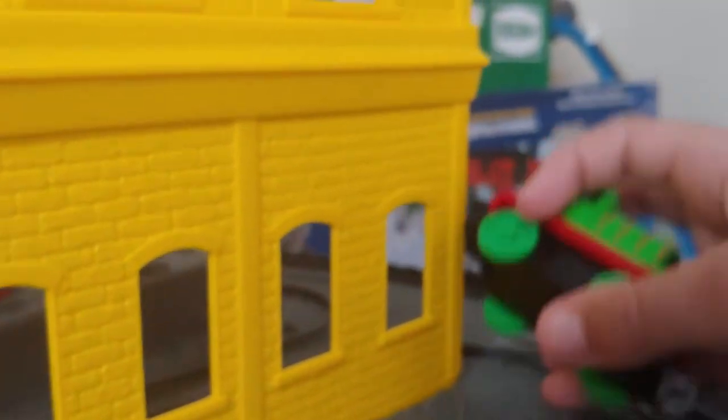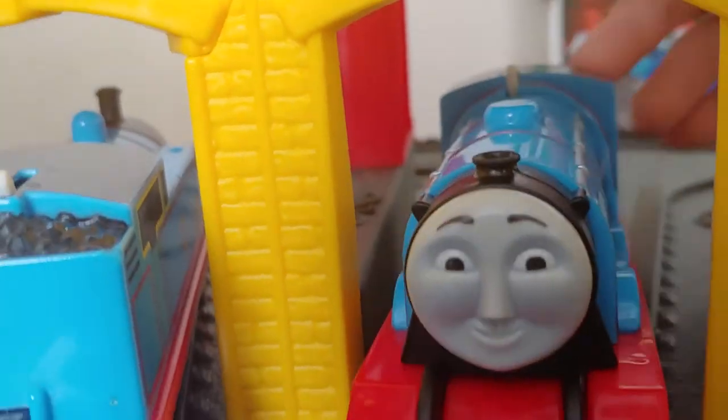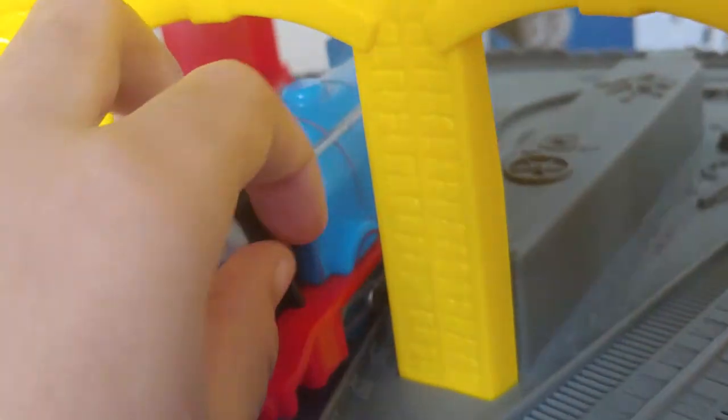Now let's pick up passengers from the train station. This is called Percy — this is number six, this is his train. Check out these other trains I got here: this is Tim and Schatz. Here is Gordon — he's pulling the express and he's number four.